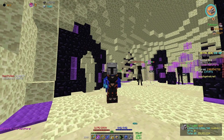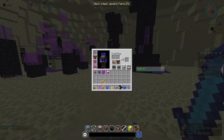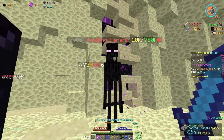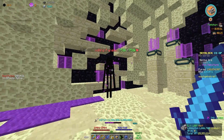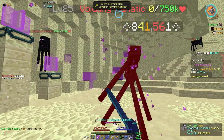With my gear all ready, it is time to do some Ender Slayer. I quickly want to see the damage difference with Warden. With a Tarantula Helmet it looks like I do a little over 700k, and with the Warden Helmet I do over 800k.